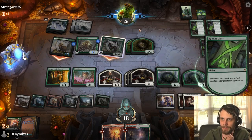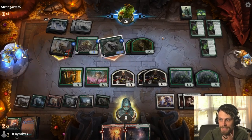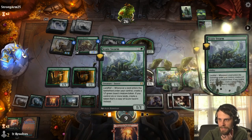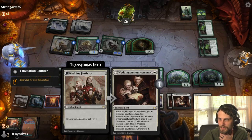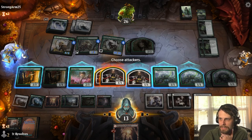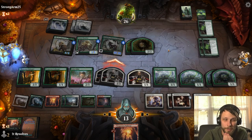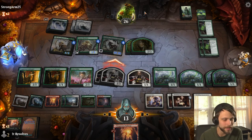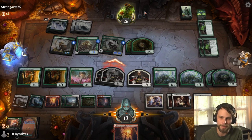I assume they start throwing counters on Vorinclex — that just seems like the best play. Up to a 10/10. We're going to have to take 10. Another Prosperous Innkeeper — that's actually very good for us. Let's drop land — this is going to gain us quite a bit of life hopefully. This is going to get a lot of counters next turn, but I think we just have to attack here just to gain some card draw if nothing else. I think we're dead next turn — we don't have an instant speed way to deal with Vorinclex. That's the problem. Maybe we should have tried to draw last turn.